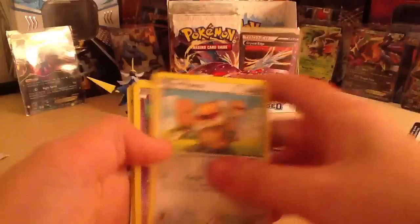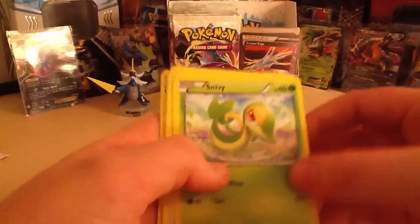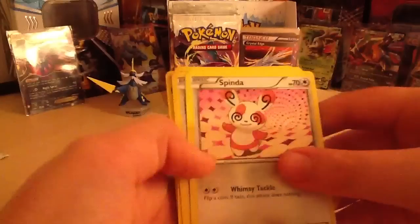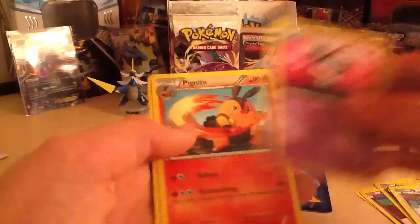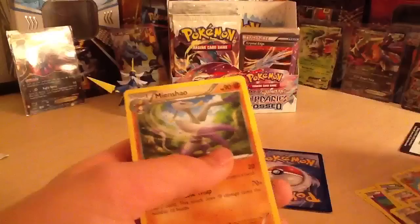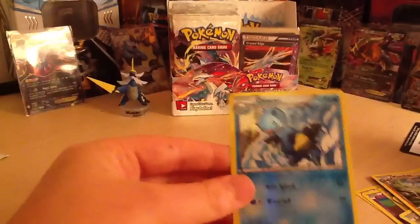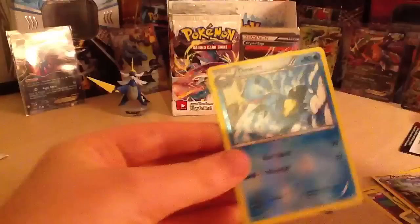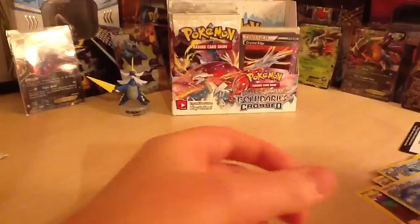We've got a Patrat, a little group of them, Woobat, Snivy, Venipede. I like Venipede. Rattata, Gothita - which I've never seen one of those before, I'm sure we've already got one. Liepard - I need that. And a Mienfoo. Our reverse is a Duosion. And our rare is a Jellicent, which we got in a shiny reverse!